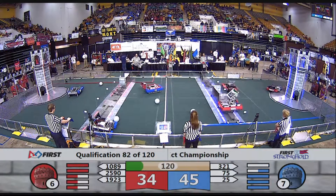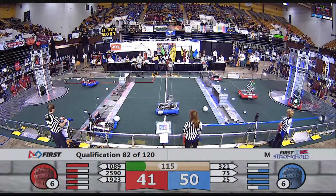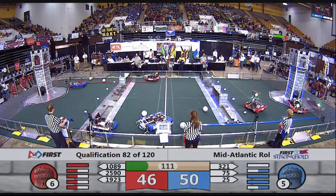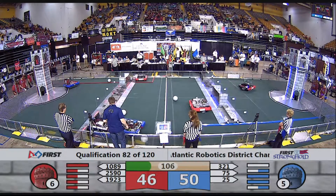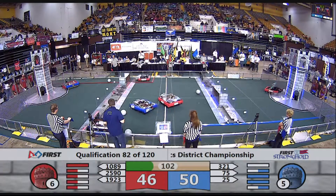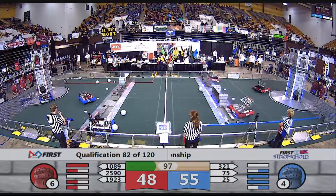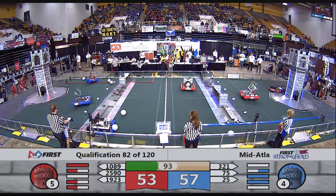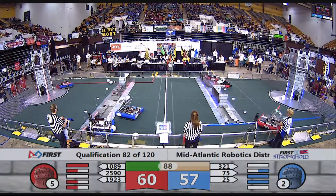There's 1089 over the rock wall. 1923, the Inventor in the logo, 2590, looking to deliver, just like their teammates 1089 just did. 1089 over the rock wall, on top of a boulder. 321, Robo-Lancers looking to joust their way to the red tower and take down another boulder there. 25, Raider Robotics looking to pick up a boulder from the red secret passage, and they deliver to the tower.